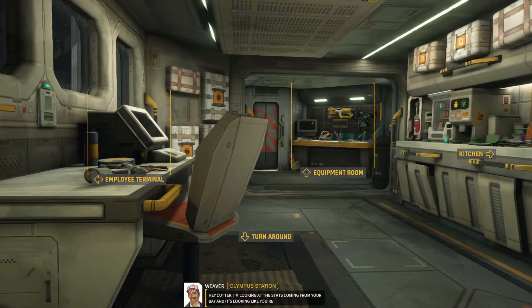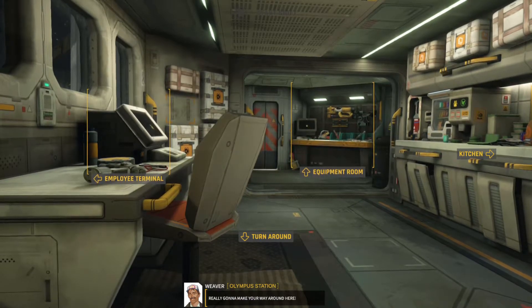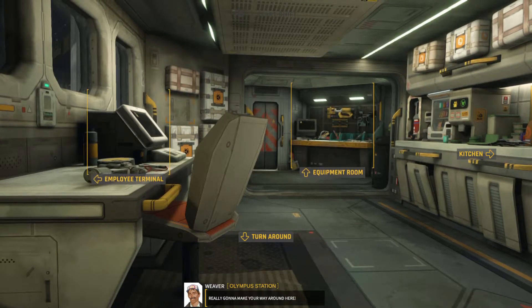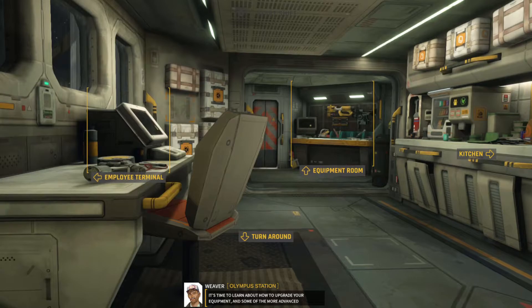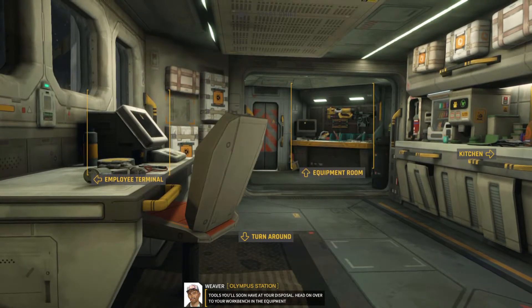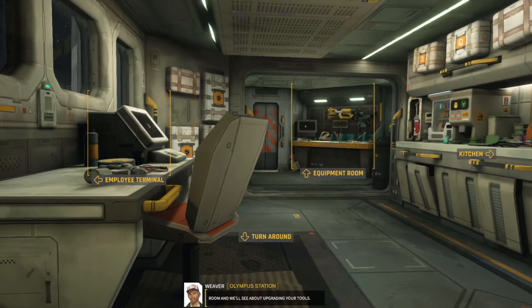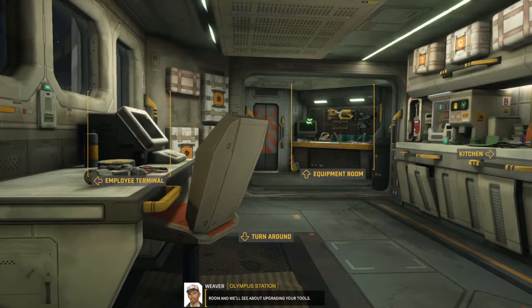Hey Cutter, I'm looking at the stats coming from your bay and it's looking like you're really going to make your way around here. It's time to learn about how to upgrade your equipment and some of the more advanced tools you'll soon have at your disposal. Head on over to your workbench in the equipment room and we'll see about upgrading your tools.